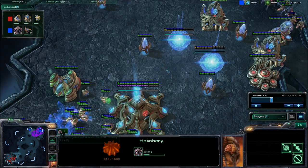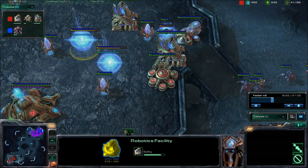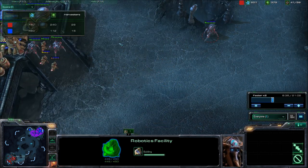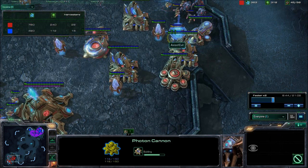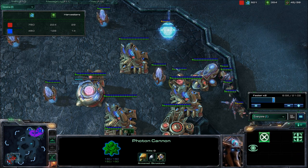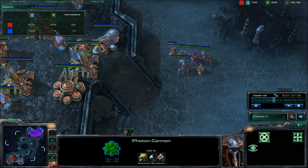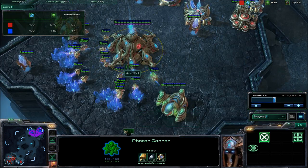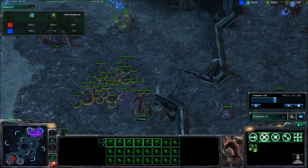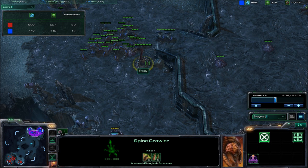In his base he's going to be getting a robotics facility and a gateway. This is looking pretty scary, especially with him being almost 15 Harvesters ahead now. We can see that he's put down a Photon Cannon, probably to protect his base. I'm expanding my creep and moved that Spinecrawler out in front of my bases, just to protect, really.